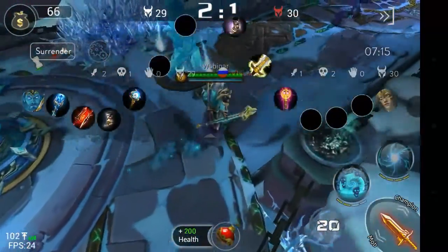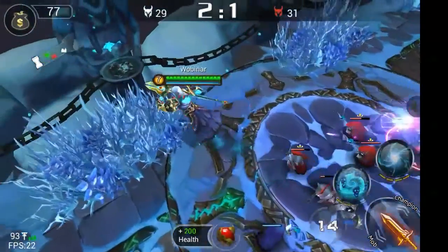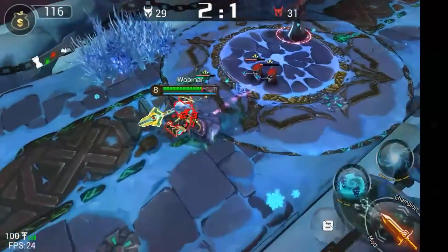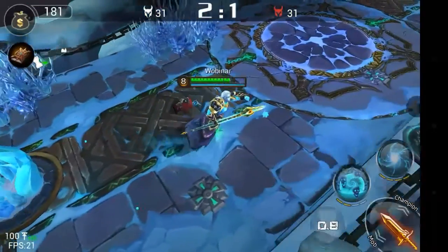I'm going to grab the potion, go back, heal, and then come back. She already built some cooldown reduction as expected. Since I already took down the tower, we can just go ahead and get the core — but we'll attack these minions first. Oh, I got cursed. Her curse is very powerful, it deals a lot of damage over time.